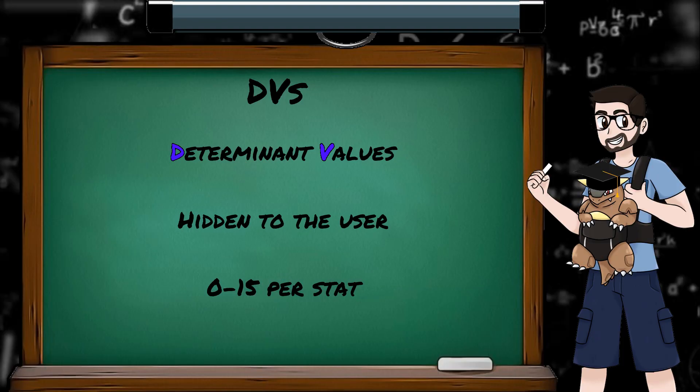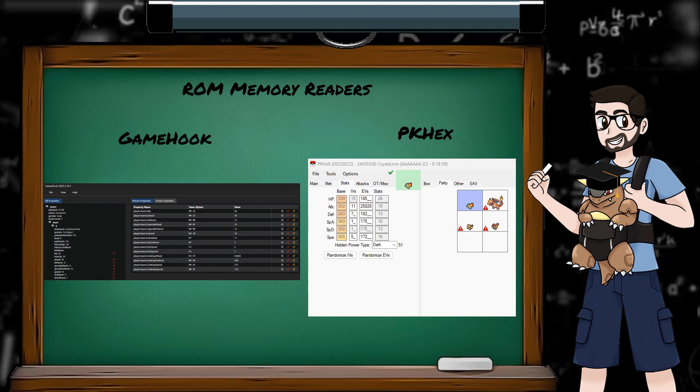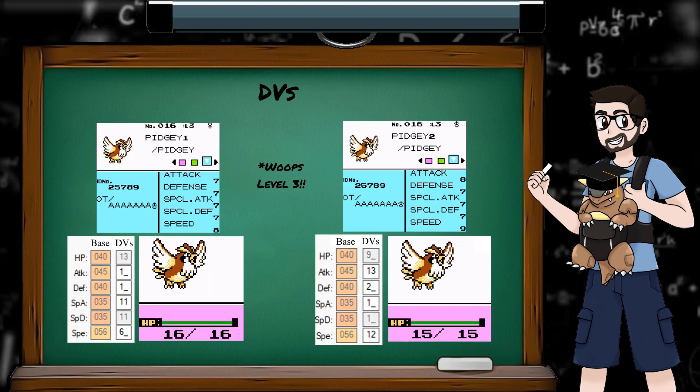A casual player of Gen 1 and 2 would be forgiven for not knowing DVs even exist, as they aren't exposed in normal gameplay. But using ROM memory readers like Gamehook or PK Hex, we can see the values. For example, the two level 4 Pidgeys I've caught have different DV values for their various stats, and therefore their current stats are different.